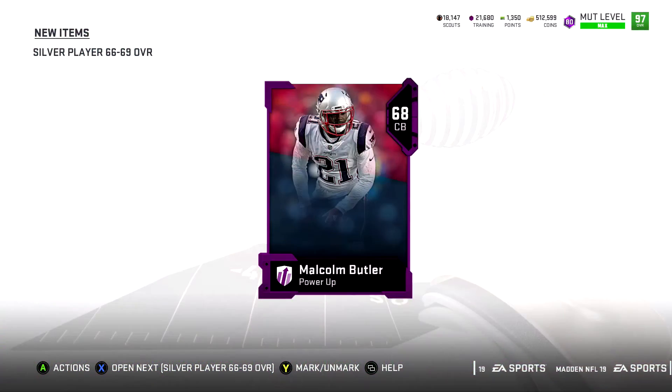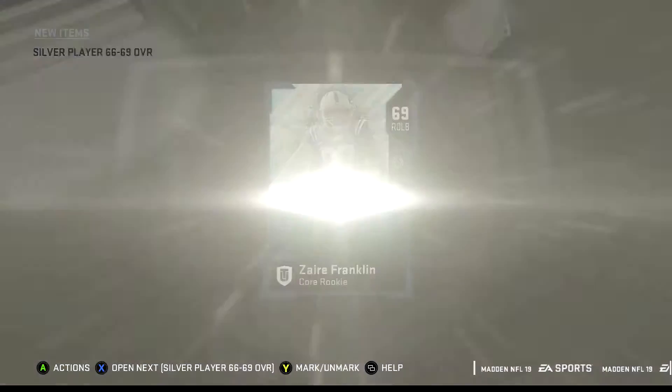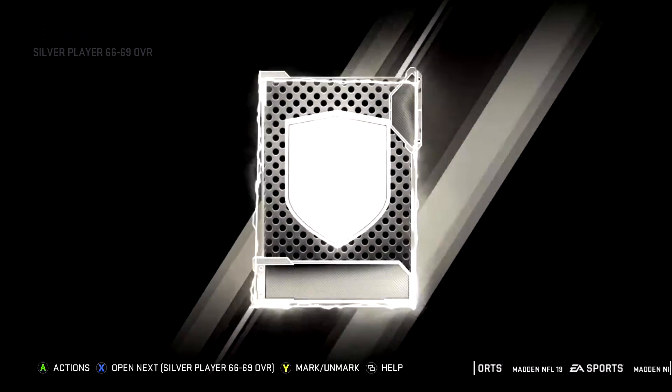We get a power-up here and it's Malcolm Butler. Not the best power-up. And we get another power-up here, and it is Aaron Jones. So we've got two power-ups already, but not the ones we're looking for. When these power-ups come out, they're tough to get, guys. Straight up tough to get. That's why they're so expensive.